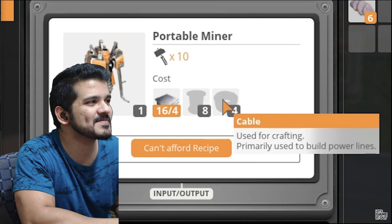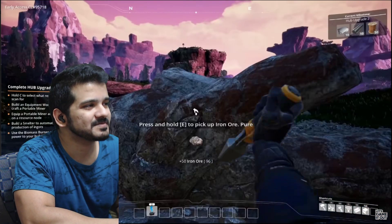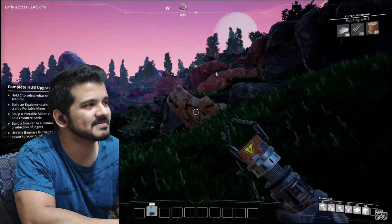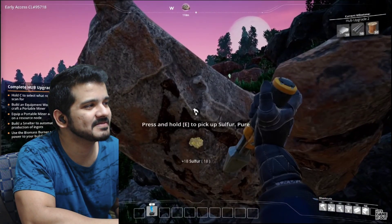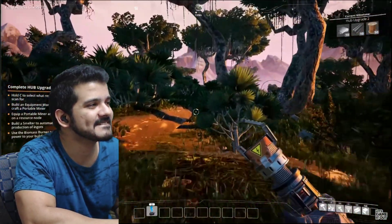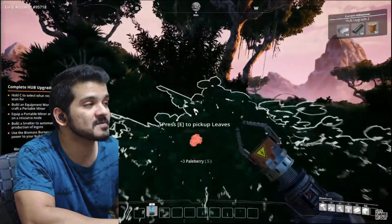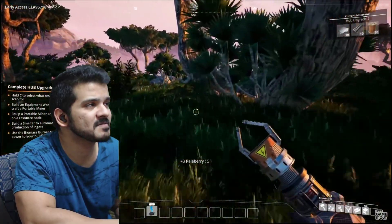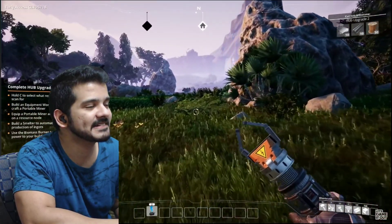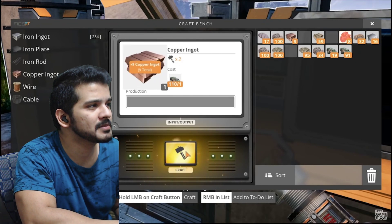Switching the scanner over to copper. Finding a lot of iron ore here, still looking for copper. Limestone, sulfur - I'm sure all this stuff will come in handy. Found copper! This is one of those games where you start out slow, mining everything yourself, but as you automate things it gets a lot more exciting. You spend most of your time finding ways to streamline the process, which is more fun than it sounds. Now that we have enough copper, we can start crafting other stuff.